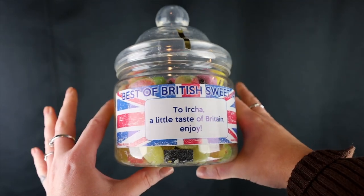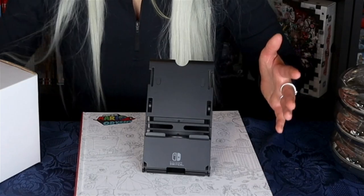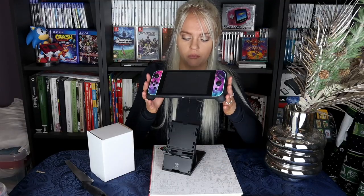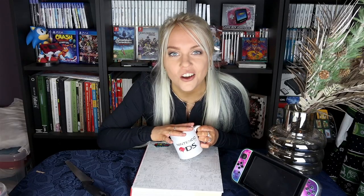Wow, guys, this was quite a package. Let's start off with a jar of candy — it even says Isha. A Nintendo Switch play stand — I love it. I'm actually going to have this as my Switch stand from now on in the living room or bedroom, just putting it there when I'm not using it — which is never because I always use it. And this is a Nintendo DS mug, so cute. Thank you so much, I will use this a lot.